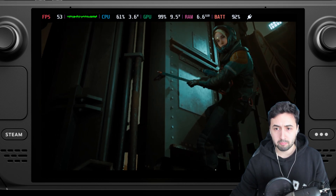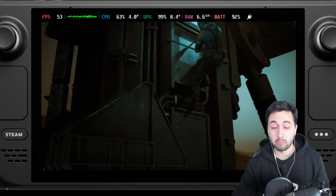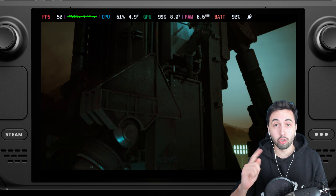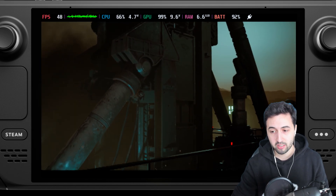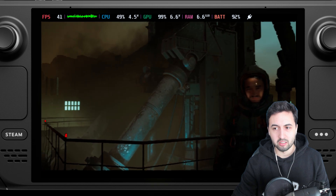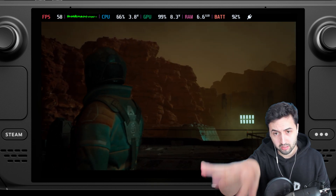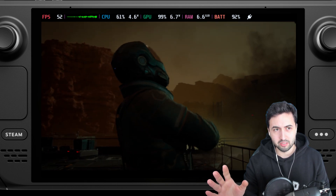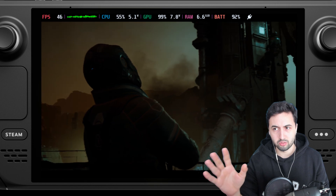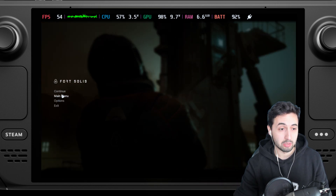Welcome to the game. As you can see the pixel count is extremely low — we're playing at 800p with ultra performance FSR 3 plus frame generation. I gotta say there is a lot of artifacting especially around the characters. And there's some jitteriness to the image — I'm guessing that's the frame generation — so the first order of business, in my opinion, is to disable frame generation.